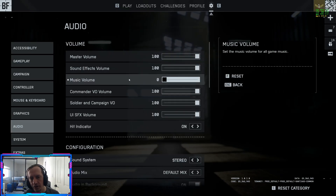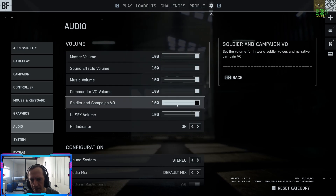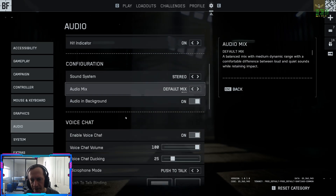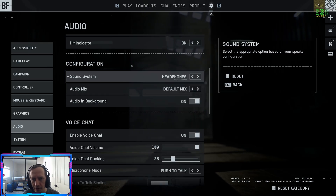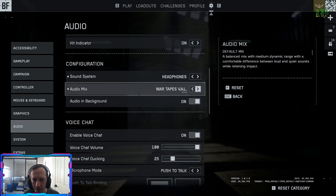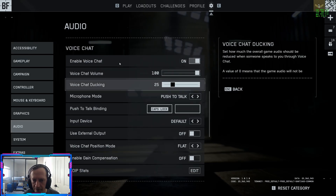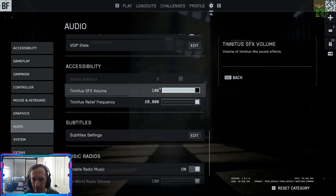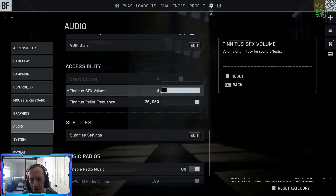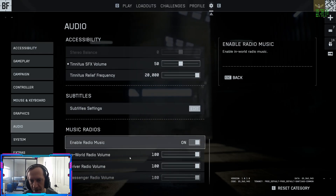Audio settings: eventually you'll want to turn music all the way off, but since the game is brand new I'll leave it for now. You can turn down some other settings like VOs and UI sound effects. Hit indicator is important so you know when you connected your shot. Sound system: consider swapping to headphones. An audio expert can cover the best options eventually — I'll leave it on default for now. Enable voice chat: we'll see how that goes. Caps lock is the default push-to-talk button. Tinnitus SFX volume: if you want to save your ears, get rid of this — it affects things like flashbangs. Relief frequency is best left to an audio expert.